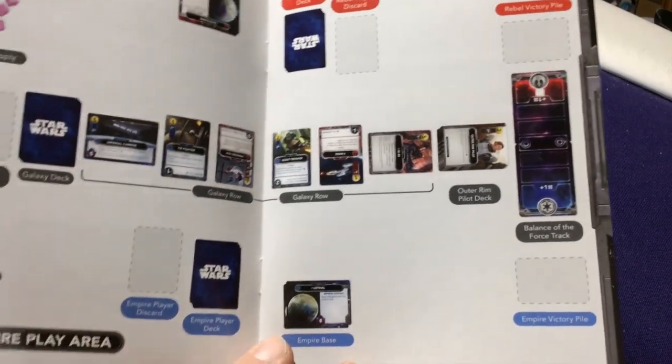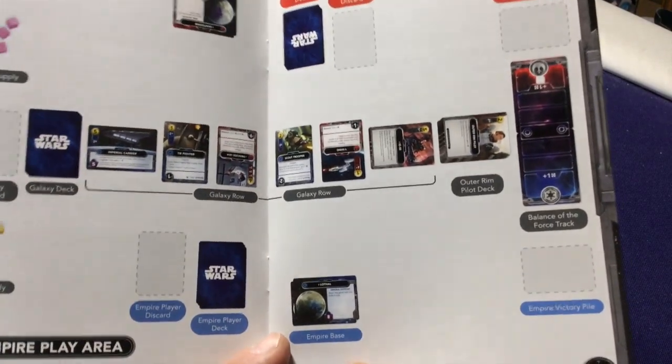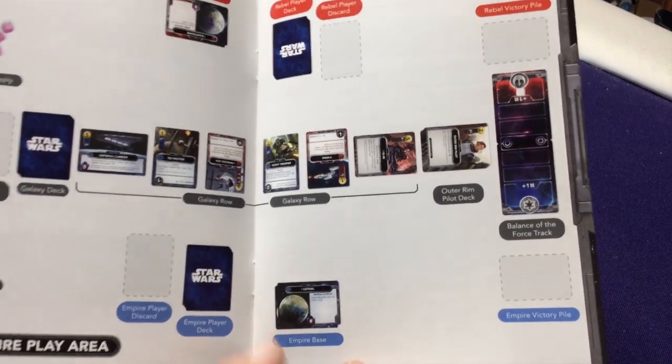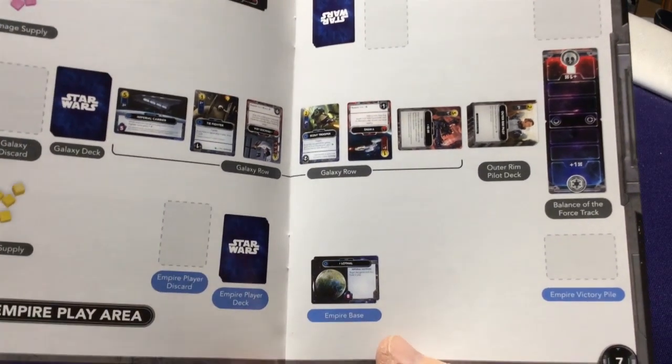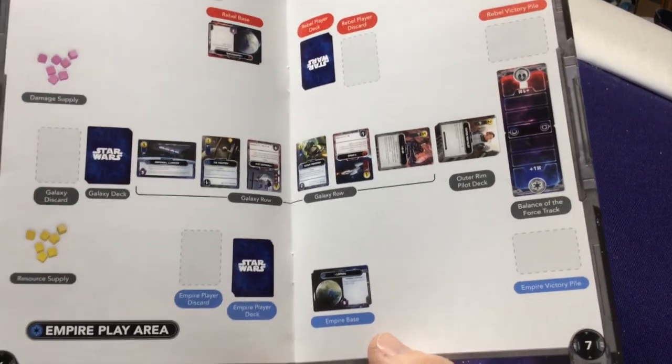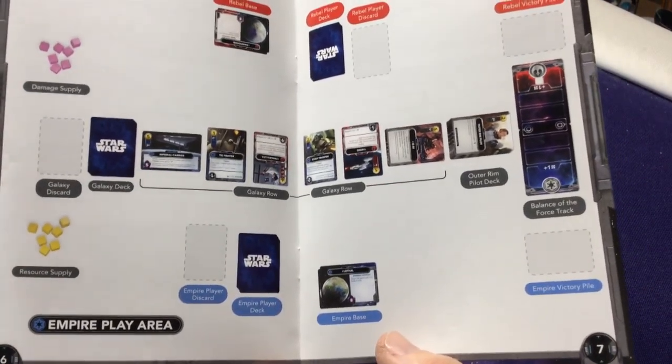The third big difference is bases — this is basically how the game is won or lost. Each player has a set of base cards that essentially act as your health. Let me grab one to look at.